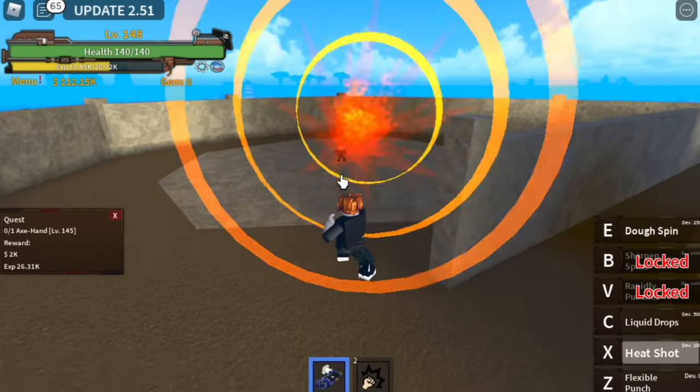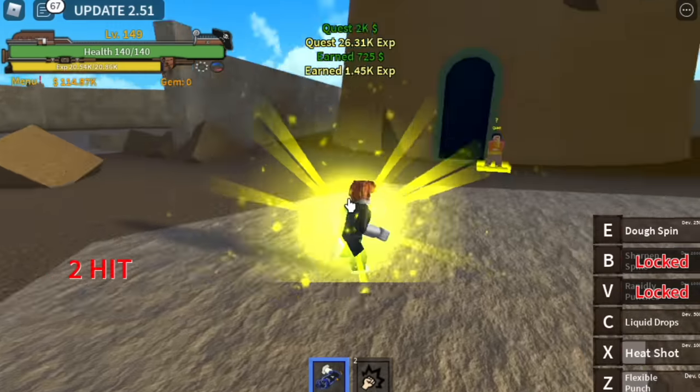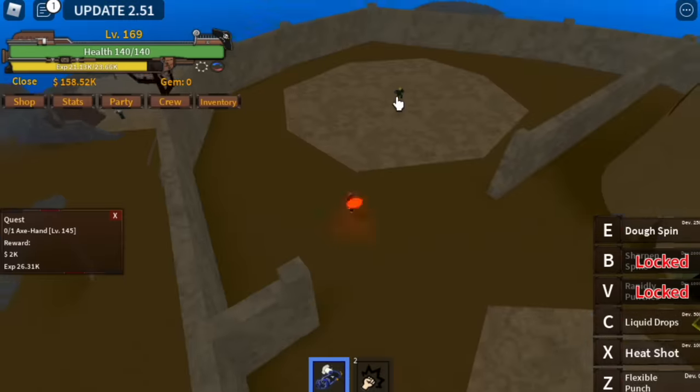At level 145, Axe Hand: you can use your X skill and Z skill and that's enough. Is there a faster way? Yes — to level up faster in this place, just use your X and Z skill on the Captain, get the quest, then go back to the Axe Hand.